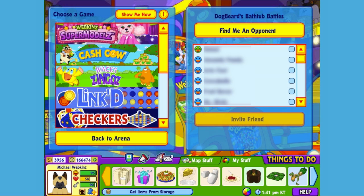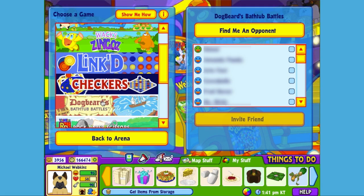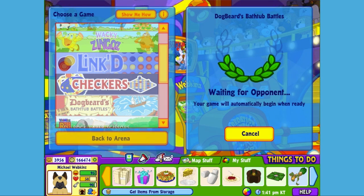So I'm in the tournament arena — that's where you're going to find the game. You can also find a version of the game in the fun stuff section of the W Shop. You just drag and drop the Bathtub Battles playing board into your friend's room and you can play right in your room. So I'm going to scroll down the list of games here. There it is — click on Dogbeard's Bathtub Battles. I can tell Matt's online, so I'm going to click on his name and click the invite friend button.